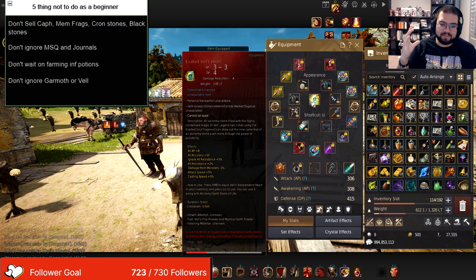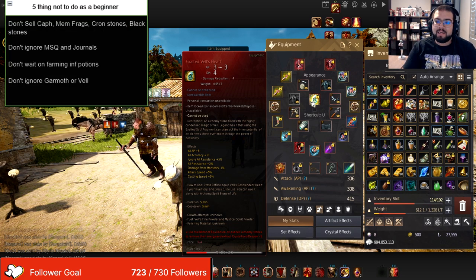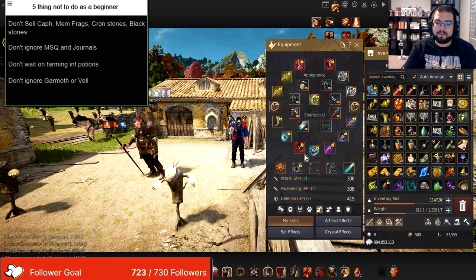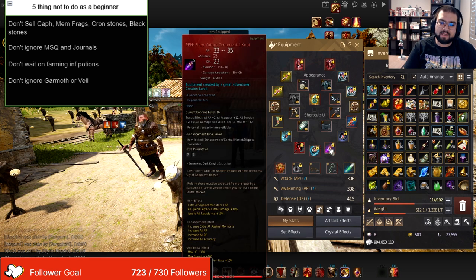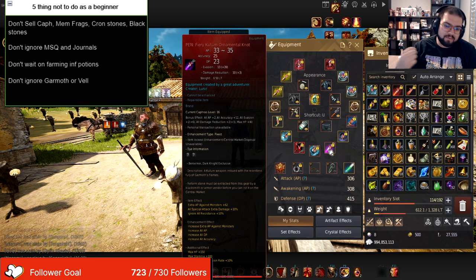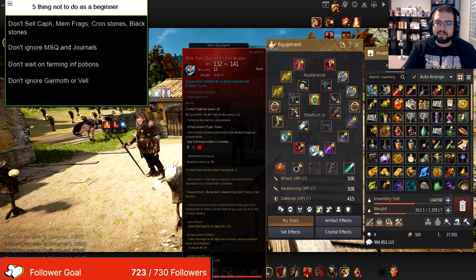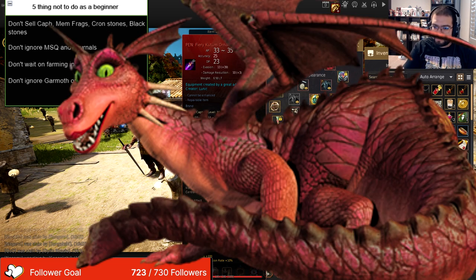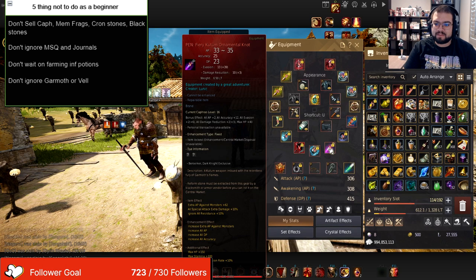The Vell's Heart gives you a lot of gear score and a lot of raw stats. And then Garmoth drops a heart that basically turns your awakening weapon or your offhand into a fiery prefix. The fiery prefix gives you more crystal slots depending on which one you put it on. So if you put it on your dandelion, it gives you more crystal slots and also gives you extra effects. Same thing with the offhand — you just get extra effects. Garmoth's Heart is very very important when you want to have a good crystal build and more survivability.